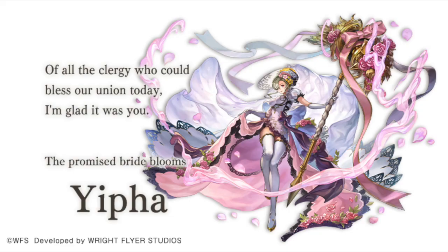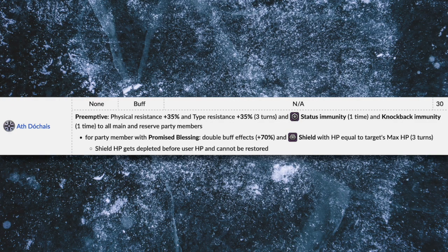Yuffa AES works great as a support character. She has a few skills that can increase your physical resistance and type resistance. What I like the most about Yuffa AES is her skill Ath Doshi, which gives you knockback immunity for one turn. Have you ever been annoyed by a boss who knocks your units out to the reserves? This will finally prevent that.